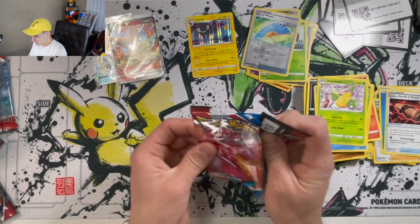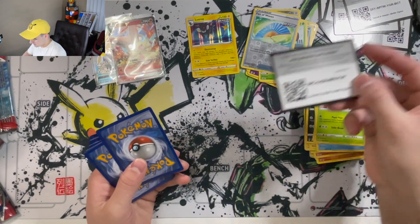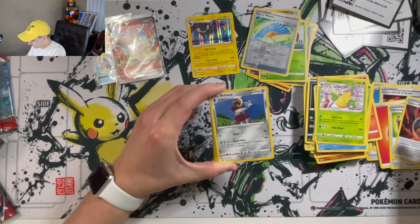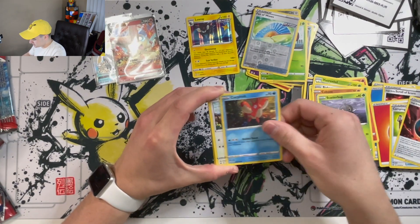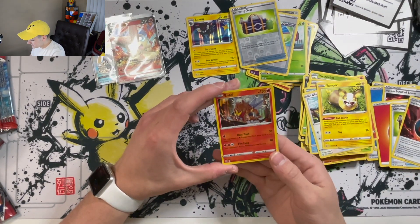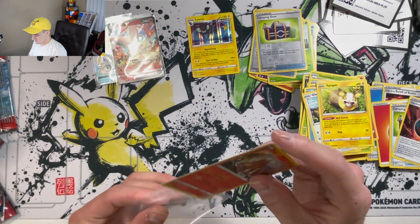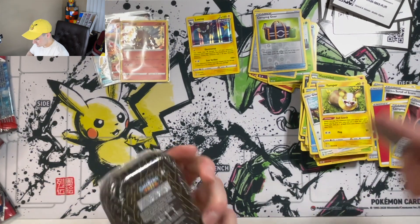Last pack of Battle Styles. Code card. Fire Energy, Camping Gear, Single Strike Energy, Fish Sharp, Cubone, Scatterbug, Corpfish, Glammeow, Yamper, Camping Gear — we got the Entei! That is awesome. I've seen some videos and I've seen people get this, and I am actually very excited about this. I will be sleeving that up. Now let's move on to the Shining Fates.